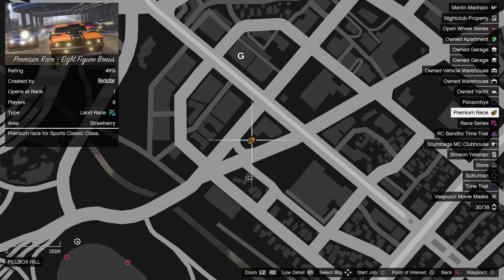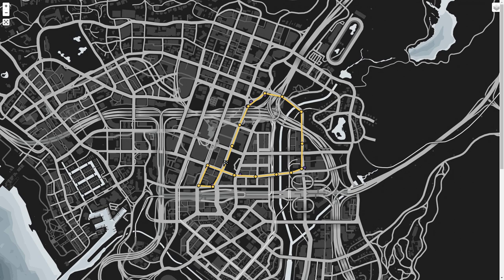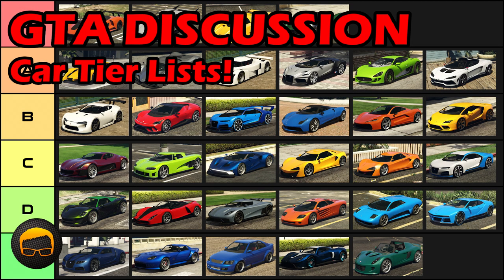The Premium Race this week is 8 Figure Bonus, which is an old style lap race in the city for the Sports Classics class. As usual you'll want to use the Turismo Classic here for your best winning chance, and if you'd like to see how other cars stack up you can check out the new car tier lists. I'll leave a link in the description and pinned comment to the video covering those.